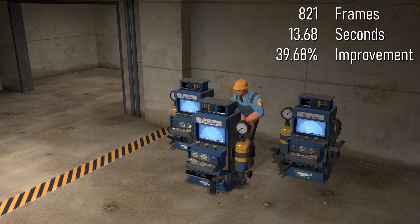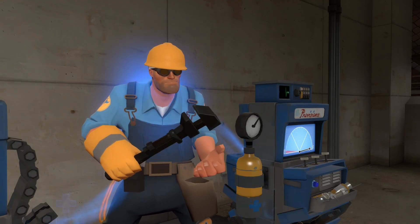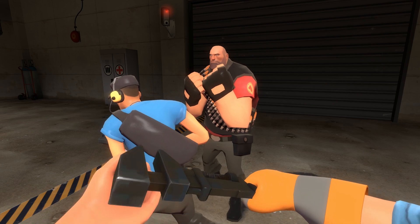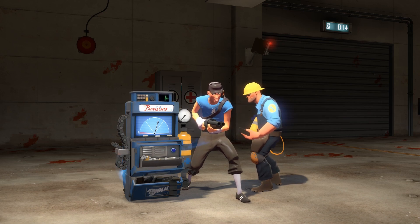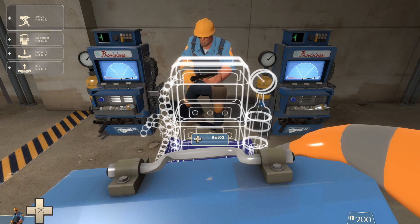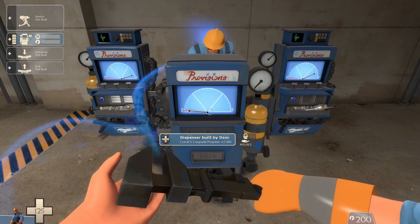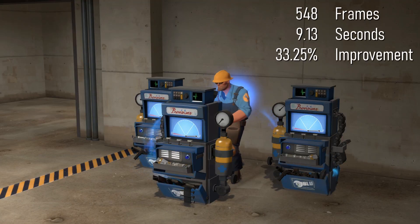Time to add another engineer bot and test again. It's difficult to see, but the two bots occupy the same space. This doesn't have any effect on the outcome — it's simply easier to have bots occupy the same space. Due to the way the game works, players can normally block their teammates from striking with their melee weapons. Fortunately, engineer striking engineer buildings with melee weapons is coded as an exception: no matter how many engineers are inside each other, all of them are able to hit the building. This time it took 548 frames or 9.13 seconds to fully erect the dispenser — a 33.25% improvement over the previous test.